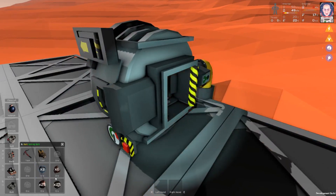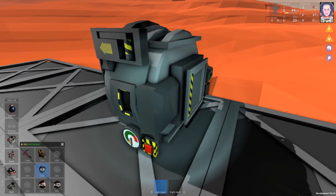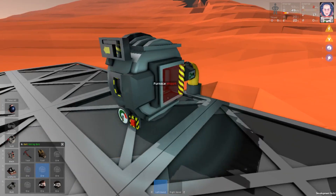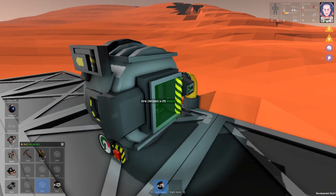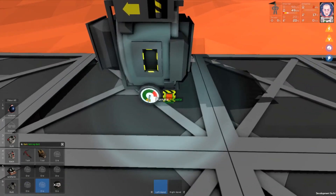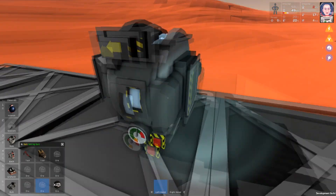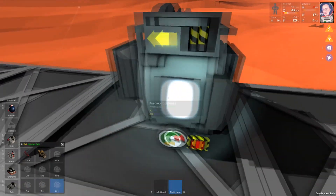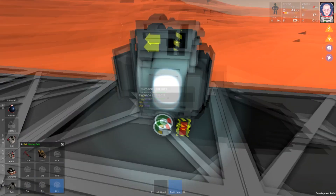So, we'll make sure our valve is closed. We'll take our volatiles and throw them in — it's above freezing, so they should melt automatically. And there goes our oxide. We'll also throw our nickel in there, and we will activate the furnace. Now, let's get our iron ready, and we will throw that in and let it melt down.